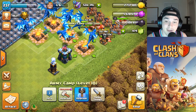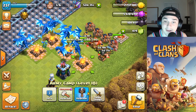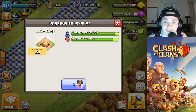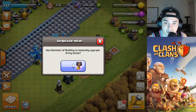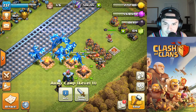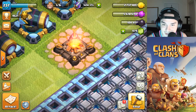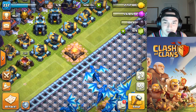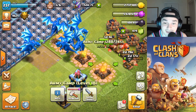I have a Hammer of Buildings and I'm going to use it here. The most important thing to upgrade out of the three buildings is obviously that army camp, so let's do it. Let's see what the level 11 army camp looks like — yes, we want to use the Hammer of Buildings to upgrade this instantly. Boom! That's what the maxed-out army camp looks like, guys — check it out, I got a nice fire over here, looking pretty good.